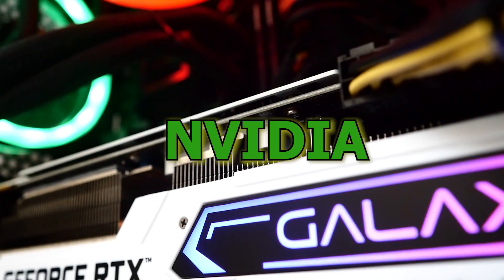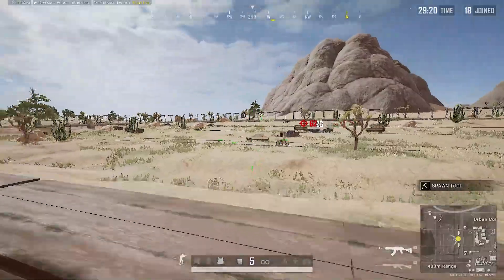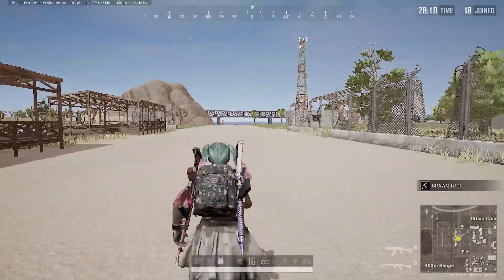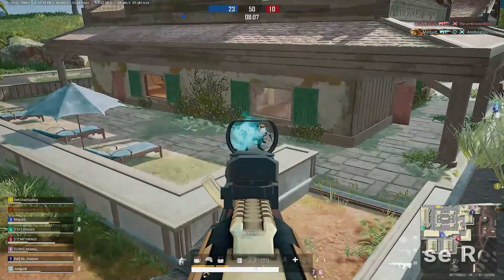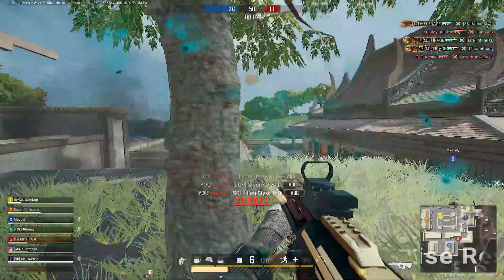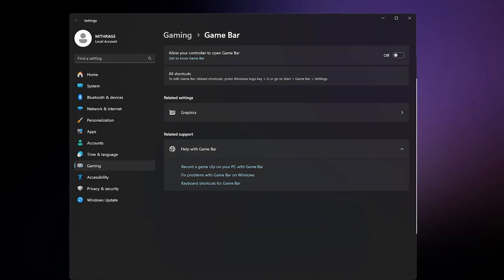Today I'm going to show you the best NVIDIA control panel settings to get maximum FPS, smoother aim, and the lowest input lag possible, all without sacrificing visual quality. Whether you play competitive games like PUBG, Valorant, or Warzone, or you just want smoother gameplay overall, this video is for you. Make sure to watch till the end because I'll also share bonus tips that most YouTubers skip. Let's jump straight into it.